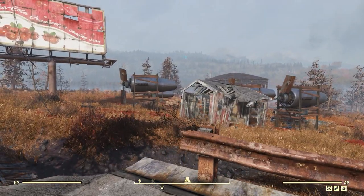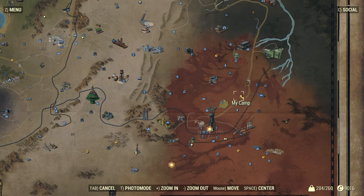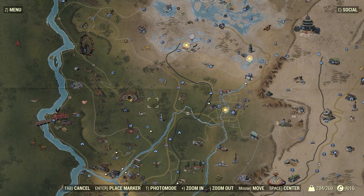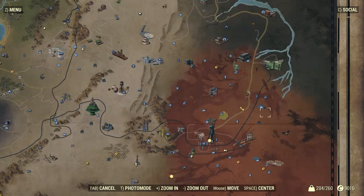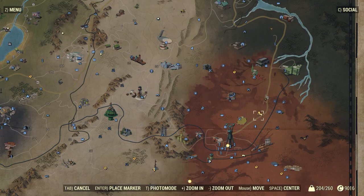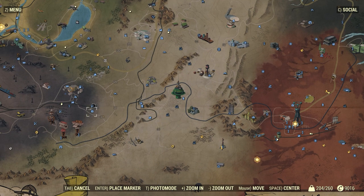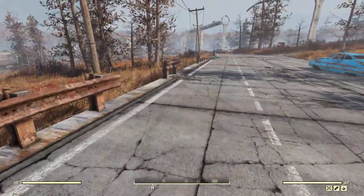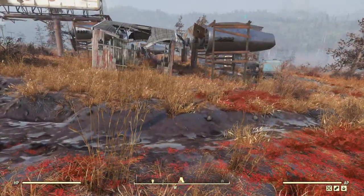Additionally, fast travel is free to your camp — you can fast travel to it from anywhere for free. Vault 76 and your camp are the two free places to fast travel. Vault 76 is up in the top quadrant, so I decided to put my camp down in the opposite quadrant. It means if I'm going to, for example, Forward Station Alpha, traveling to my camp first makes it a lot cheaper to fast travel there or to just walk there. If you're on a team, consider having camps spread across multiple quadrants to save caps when traveling around.